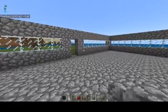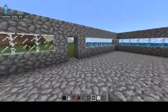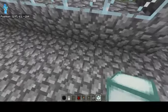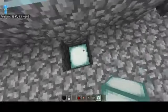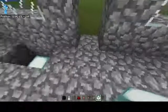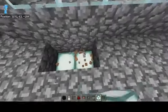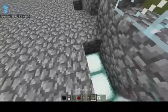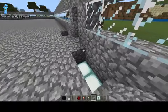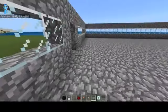Now the reason you want the sea lanterns and the half slabs is for a little bit of lighting. So what you want to do is go down two blocks, put your sea lantern in, leave a three by three area around the door, and then just do that the whole way around. When you get all your sea lanterns in, go on to the top and put in your half slabs — that way it looks seamless.